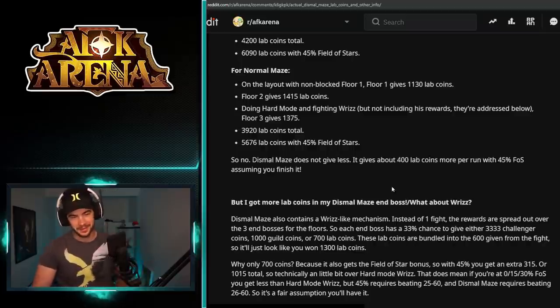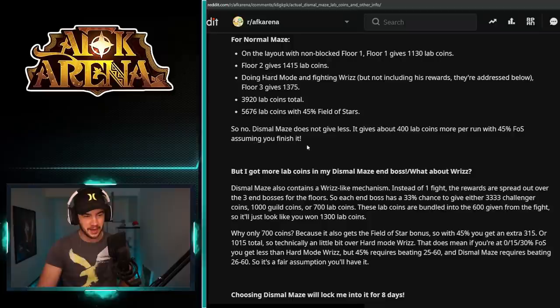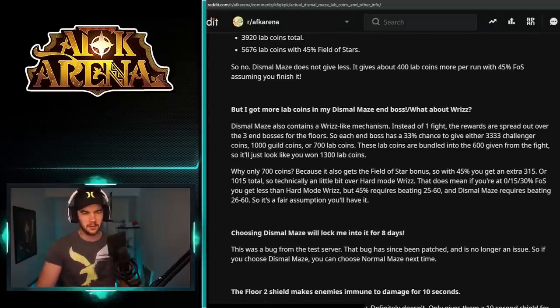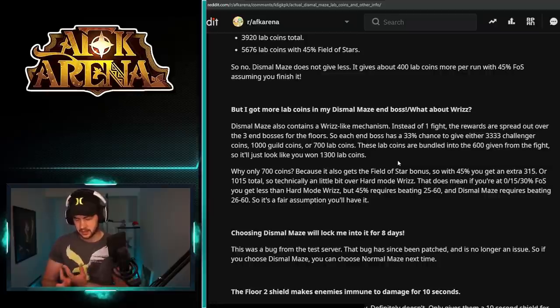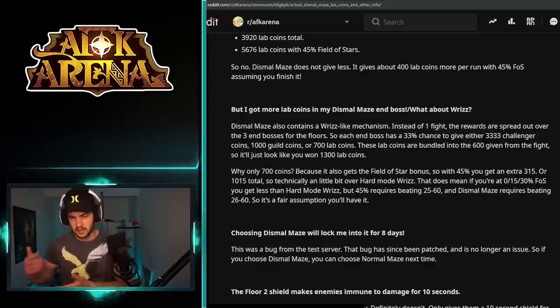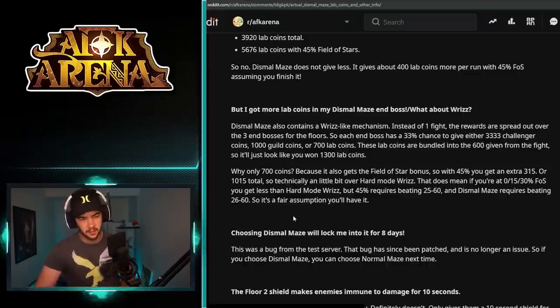That does require finishing the labyrinth on Dismal, which is fairly hard. Regarding Riz — where you can get 10,000 challenger coins, 3,000 guild coins, or 3,000 lab coins — they split it up in Dismal so that each floor's boss gives you either challenger coins, guild coins, or lab coins, but a third of that amount. You get 700 coins, and 700 times three floors is 2,100, but with the Field of Stars bonus it comes out to 1,015, so it balances out.